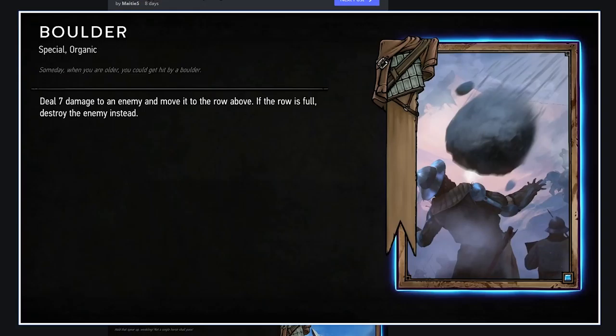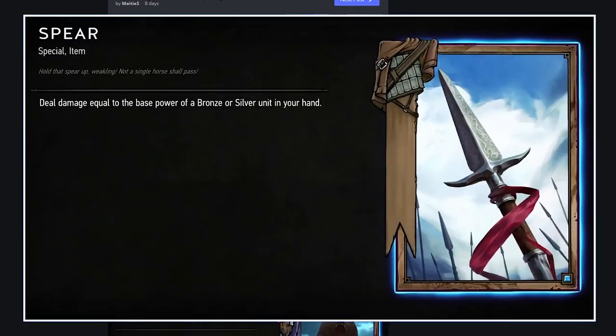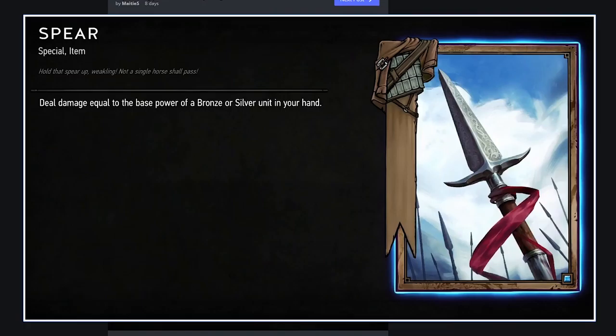There's a bronze spell: deal damage equal to the base power of a bronze unit in your hand. This is like a weaker gold version of that Nilfgaard card, which is already just a one-of and not that powerful. I think this card is weak. If you're looking to damage something with a bronze spell, just use Alzur's Thunder.